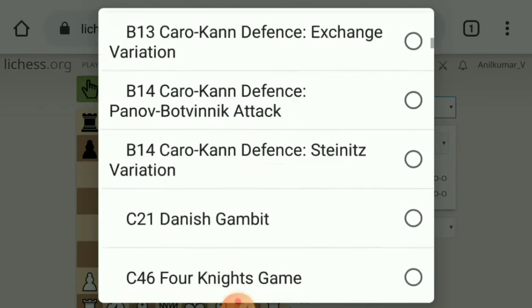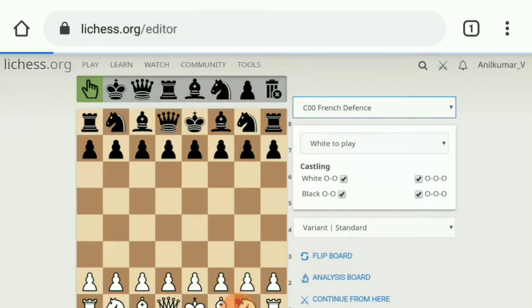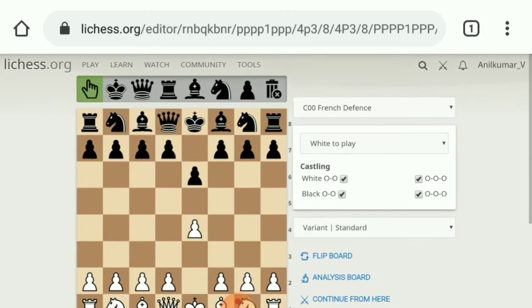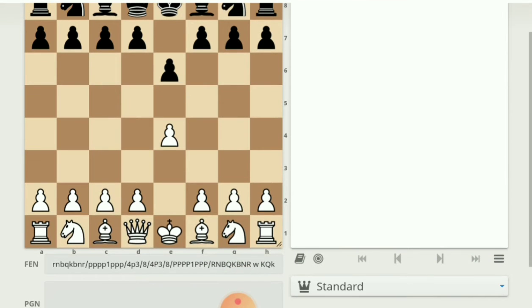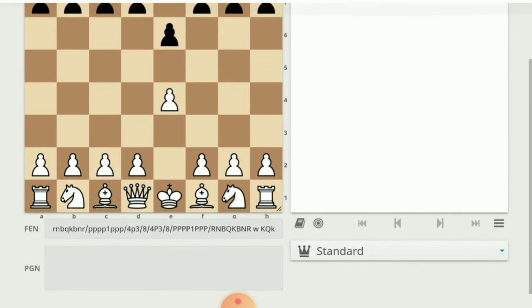I selected the French Defense. The French Defense starts with e4, then e6, and the next move is d5. I want to study this opening, so go to the Analysis Board and touch on Analysis Board to open it.